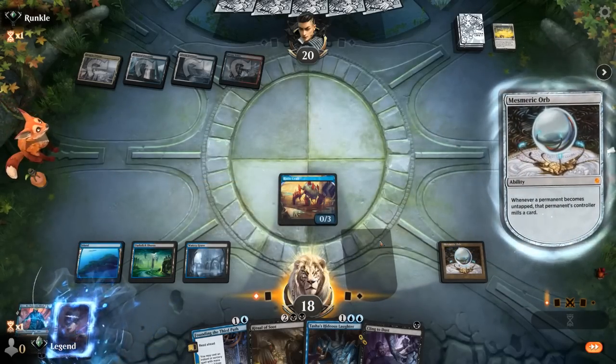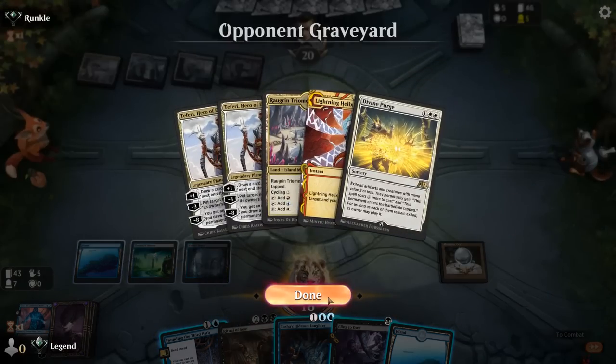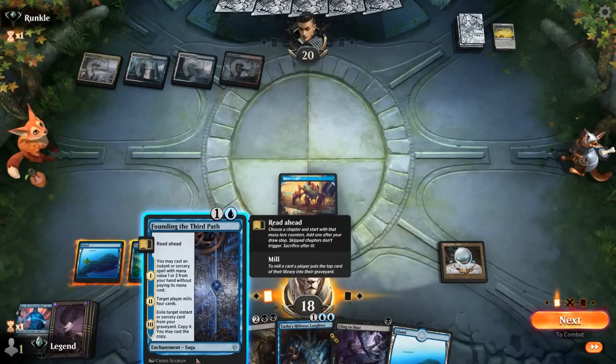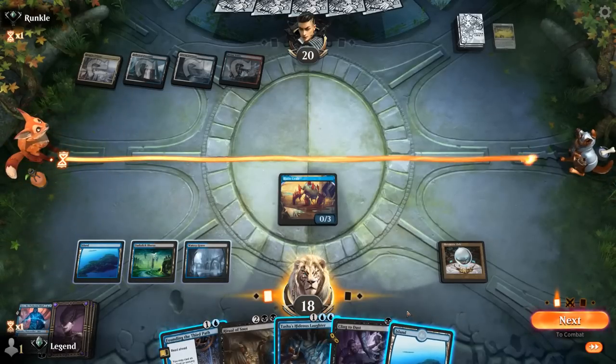We pick up a land — perfect. I could Founding so that if they Purge again I can at least replay it. Could also Hideous Laughter, but it's not going to be at its best in this matchup since our opponent has some expensive cards. That also leaves up Cling to Dust. Founding starting from Chapter 2 would let us get back a mill spell on the following turn. I think going for Hideous Laughter plus Cling is fine.